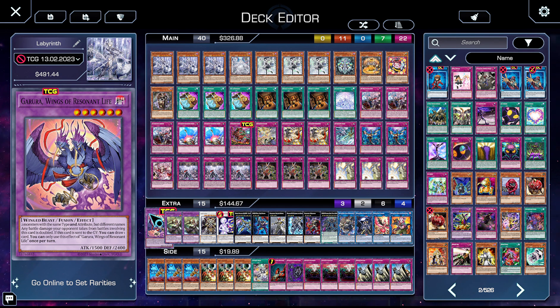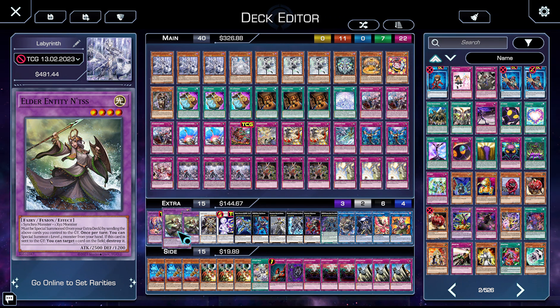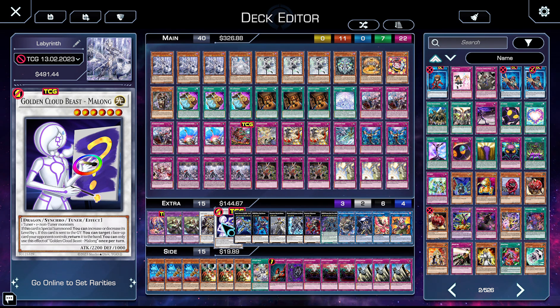Moving on to the extra deck — Garura is a great Punishment target that draws you a card. You send Buccephalus to send Garura to draw and recur advantage. Two copies of Entus — Elder Entity N'tss — your best form of removal. We also have Golden Cloud Beast Malong, which is literally Entus except it bounces a face-up card to your opponent's hand. It's useful for outing things like Mirror Jade that would float. It's slightly worse Entus at 2200 — it can't be sent for Fenrir — but it interacts in different ways and you should be playing it.